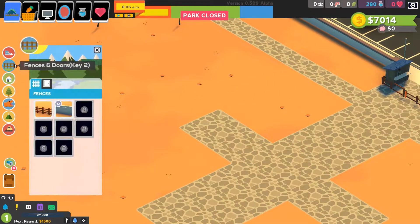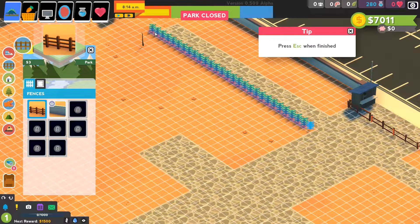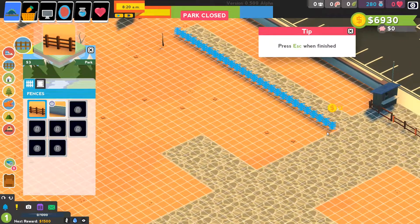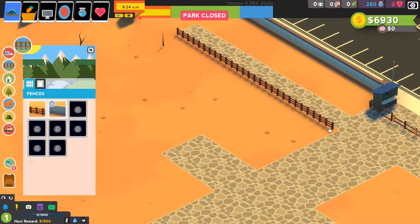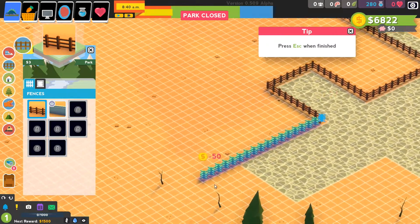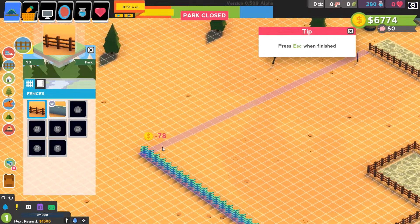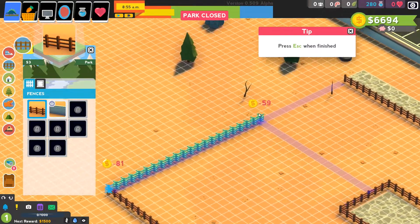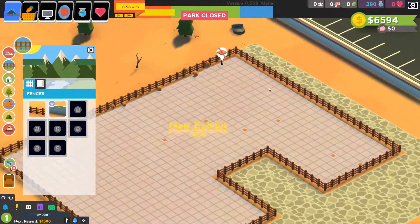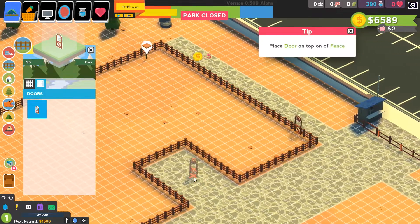Now let's get on with actually making our first exhibit. I want to make it actually reasonably decently sized because I've found that it really matters — you need big sizes if you want to get more than a few creatures. This line is good. We want to put in a gate and we want to put it here so that the crew can get in. Can I get another gate in, maybe down this end?